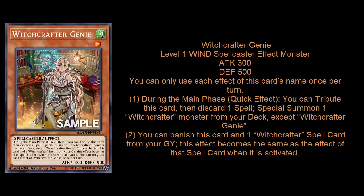Witchcrafter Genie is a Spellcaster, level 1, 300 attack, 500 defense. You've got a hard once per turn on both effects. The first effect is built into all the little Witchcrafter monsters — during your main phase, as a quick effect, you tribute the card, you also discard a spell from your hand, and you get to summon a Witchcrafter monster from your deck except another copy of itself.